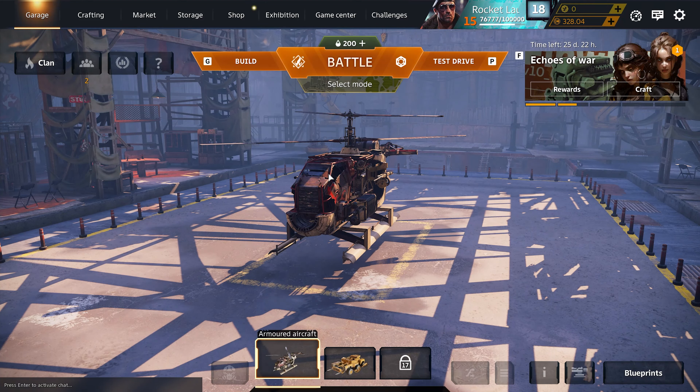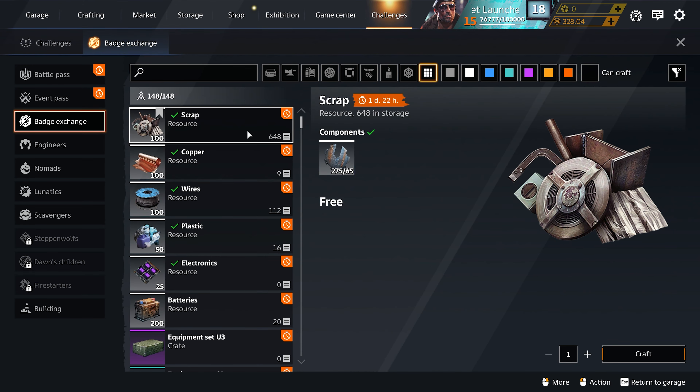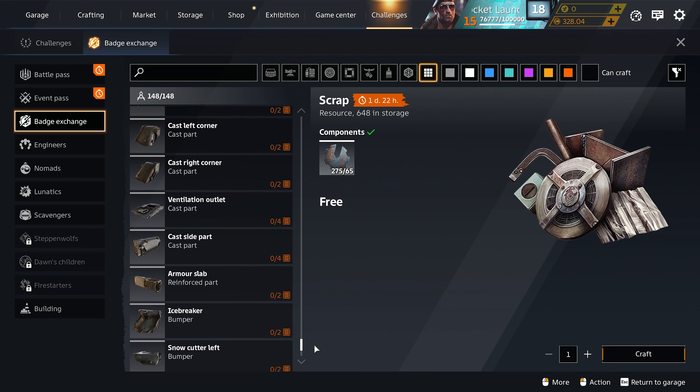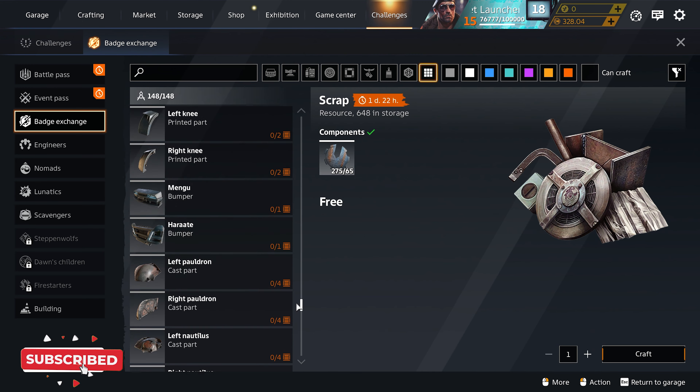New Crossout players are playing the game on extra hard difficulty. Let me show you guys why. If you go to Challenges, the Badge Exchange — I had no idea this many parts were locked behind engineer's badges. I am scrolling and scrolling and scrolling. Now for veterans, people who have been playing non-stop and never missed anything, we got all the parts as long as we bought the battle passes.